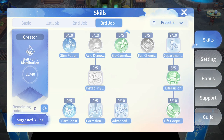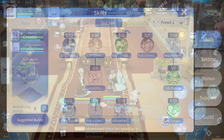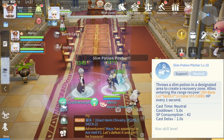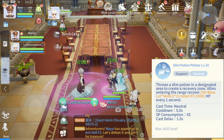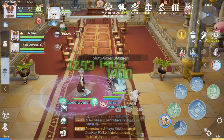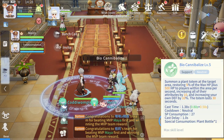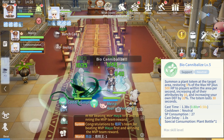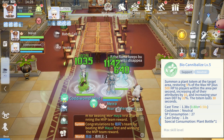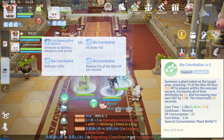For the support skills, we have Slim Potion Pitcher. This skill creates a target area that can heal allies. We also have Biocannibalize, which summons a plant totem that heals allies based on HP percentage, increases their stats, and increases their defense.